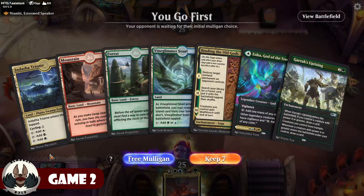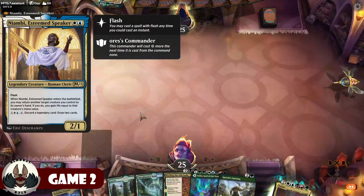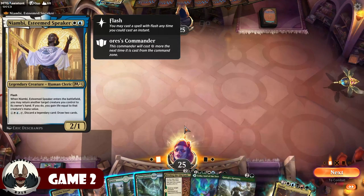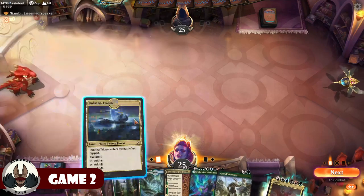Game 2: I'm going to keep this hand — four lands is good, I have Binding, and I can play a Seek on three or Garruk's Uprising. Playing against Aurez piloting a Nyambi, Esteem Speaker deck — probably going to be a control deck. Sneaking in a God's Prismatic Bridge will be tricky. I say hello and lead off with the Triome.